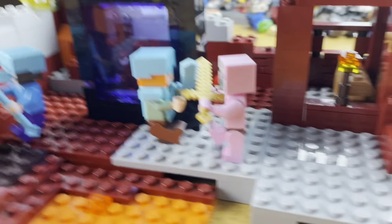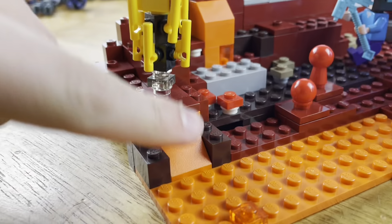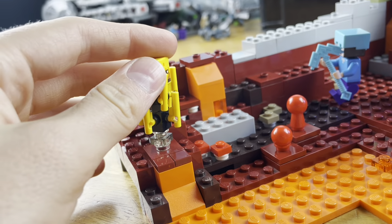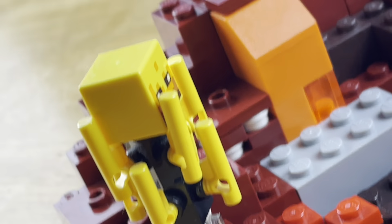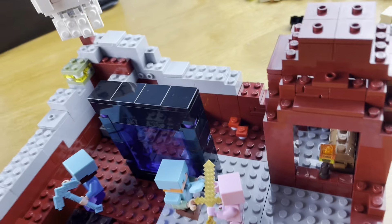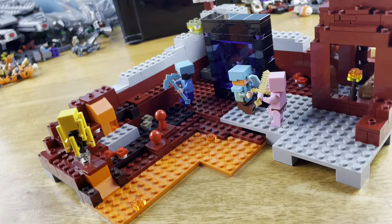You have Alex fighting a piglin right here, a ghast coming from above, Steve going to mine some quartz while there's a little lava right here and lava down here. And then you have a blaze guarding the quartz, because you can see the little quartz block right there. I think the set is actually kind of detailed — I took a lot of pieces and tried to make it detailed and nice looking.